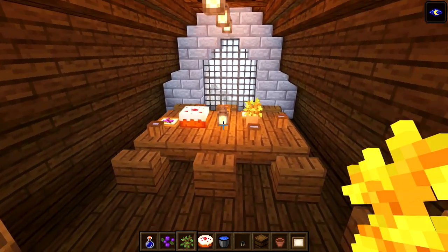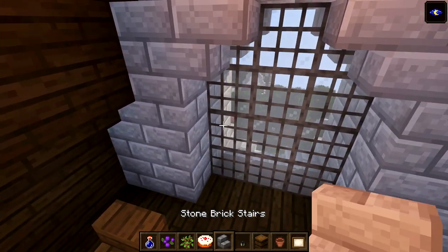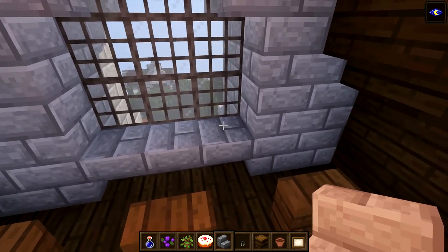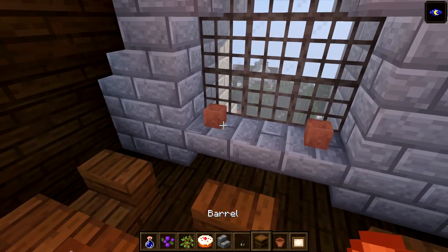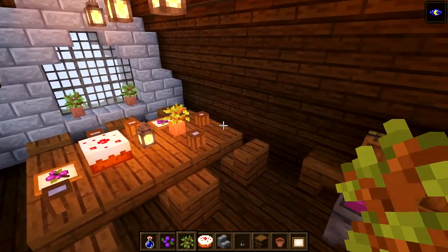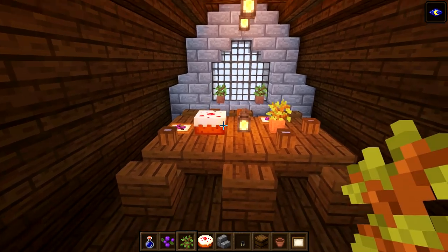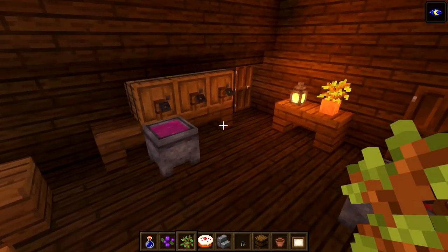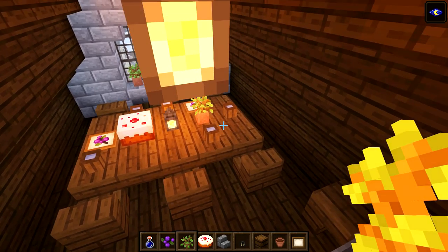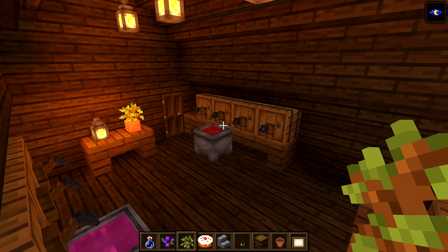If you wanted you could go ahead and switch out the bottom here - put some upside-down stairs underneath to get a little window ledge, throwing a couple of those in. I think this is actually looking pretty cool - a nice little wine tasting room, nice and simple but really cool. This idea came from Kieran who posted in my Discord, so if you want to join my Discord check the link in the description. Thanks to Kieran for the great idea!